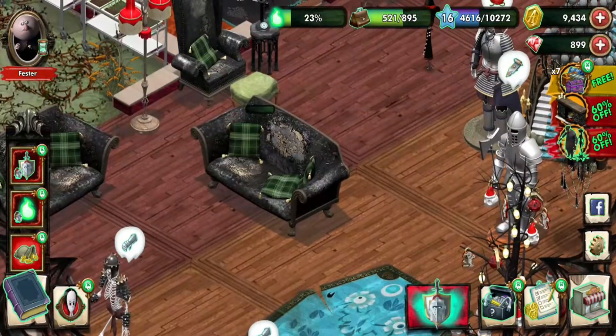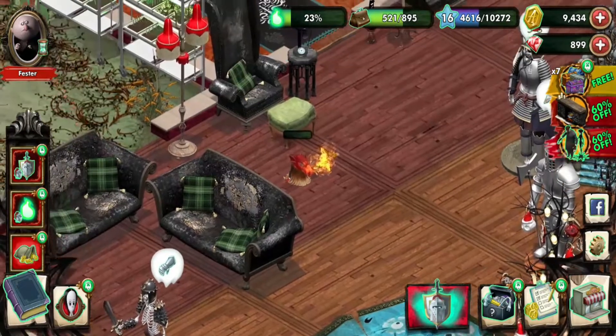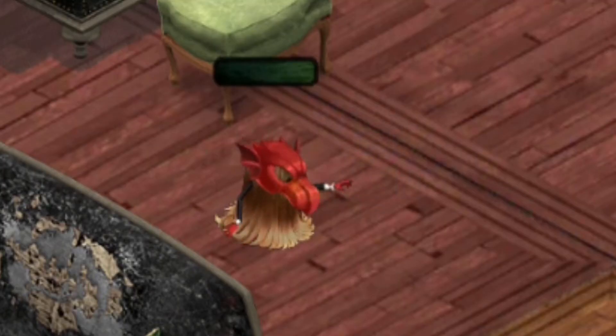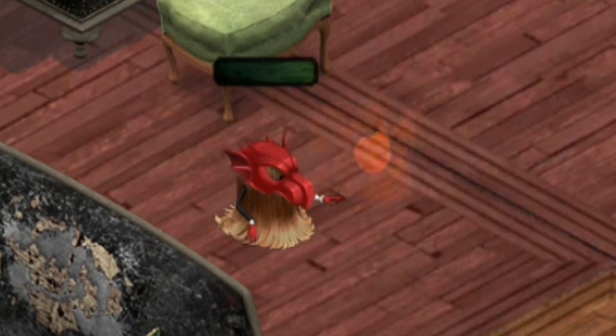We got Thing's costume — that of the dragon — and we're going to have him breathe fire now. Unfortunately he's behind a chair, so let me move this away. Now let's zoom in on this man and see how he blows his flame. Man, that's a pyromaniac if I ever did see one.